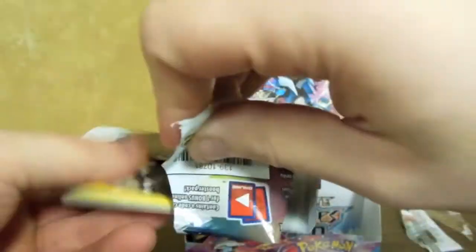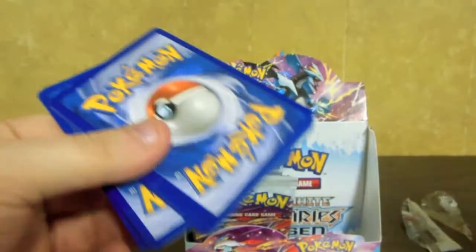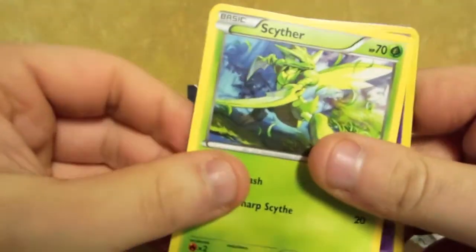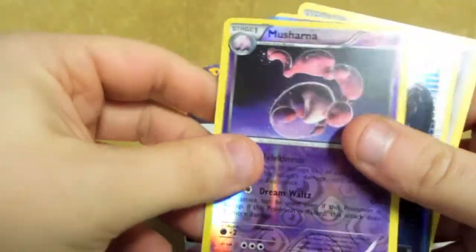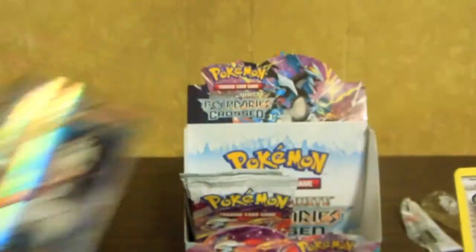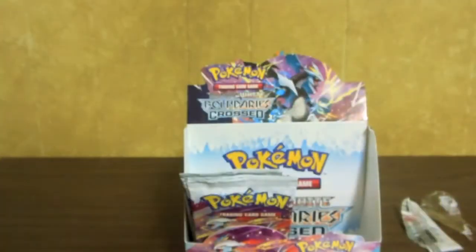So we had what — one Ace Spec? Two EXs? We have two EXs and one Ace Spec right now. Blitzle, Energy Search, Scyther, Pidove, Vigoroth, Munsharna Reverse. Ooh — Sharon Full Art! Very nice. Two Full Arts. Krokorok. And Eradicate.